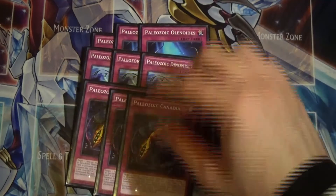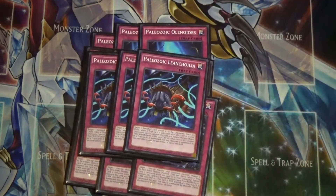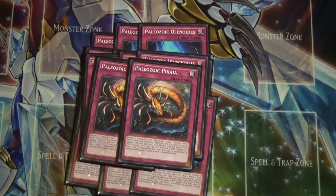Next up is triple Paleozoic Canadia — basically a Book of Moon, it just flips something face down, which is great. The last Paleozoic at three is triple Paleozoic Leanchoilia, which targets one banished card and returns it to the graveyard. Leanchoilia interacts with Pot of Desires, which is the main reason I'm running three; otherwise I'd probably play one or two. Then two Paleozoic Pikaia — basically a Destiny Draw where you discard a Paleozoic card and draw two cards. It also has my favorite artwork of any Paleozoic.